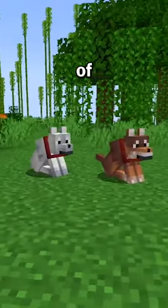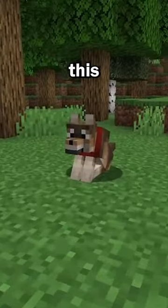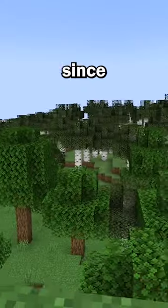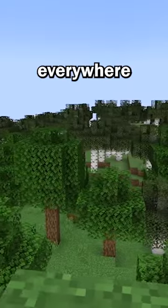Minecraft just added brand new types of dogs, and here's how you can find them. First we have the woods wolf, which spawns in the forest biome. This will be the most common wolf variant you'll be able to find, since the forest biome is basically everywhere.